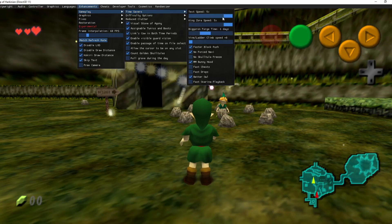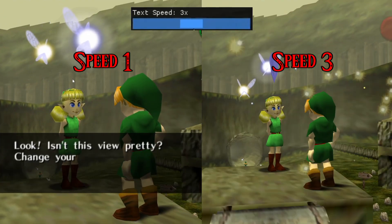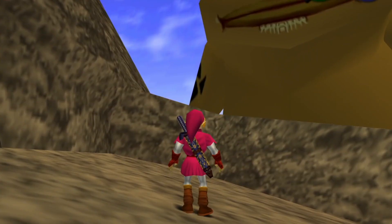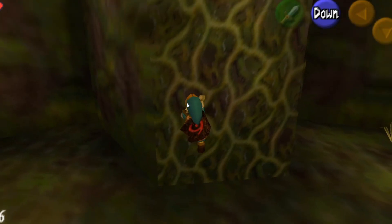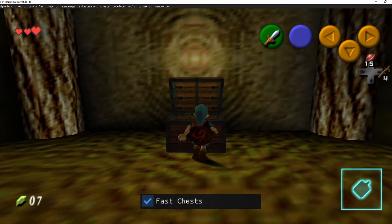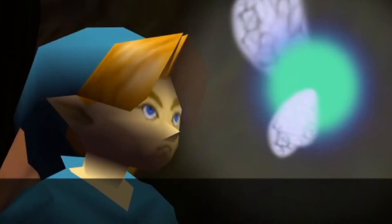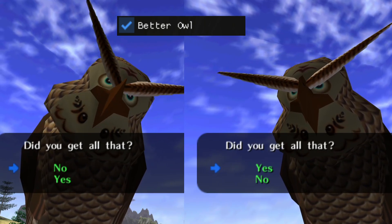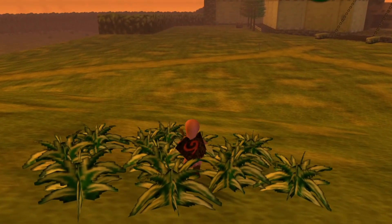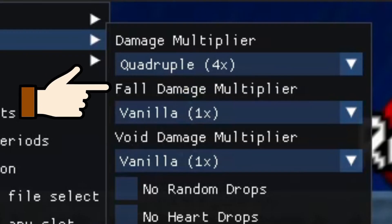Now in the enhancements menu — it's probably the meat and potatoes of the port. If you've played Ocarina of Time before, bump up the text speed to at least 3 times. You can also speed up King Zora's shuffle, reduce Big Goron Sword forge time because it's just waiting, and increase climbing speed because why not. You can speed up many animations like block pushing, which was slow in the original. Kick open any chest to do things faster. Don't freeze when you get a Skulltula token. Prevent Navi from popping up to tell you how doors work — yes please. Switch the responses for the owl so they actually make sense. The Bunny Hood gives Link a speed boost like in Majora's Mask, giving that mask extra utility. There's also a difficulty modifier — you can get increased damage from enemies, from falling, or from jumping into bottomless pits.